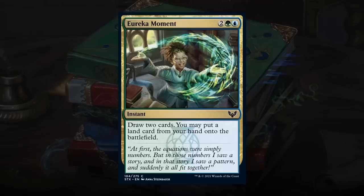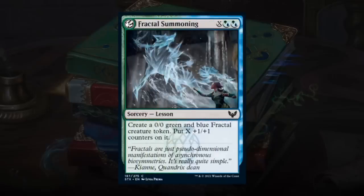Eureka Moment is a 4-mana instant at common — draw 2 cards and you may put a land from your hand onto the battlefield. A juiced-up Growth Spiral, and Growth Spiral is actually in one of the Mystical Archive slots. Whereas Growth Spiral wasn't too impressive before, it's different in Quandrix because the college wants access to more mana to reach 8 lands for its synergies. Any Growth Spiral effect is quite valuable, and this lets you draw 2 as well — 4 mana for 2 cards at instant speed is fair, plus potential ramp. Overall pretty happy with Eureka Moment — probably a C+, though tempted to give it a B.